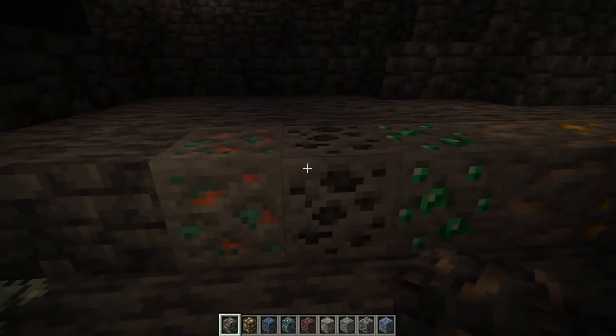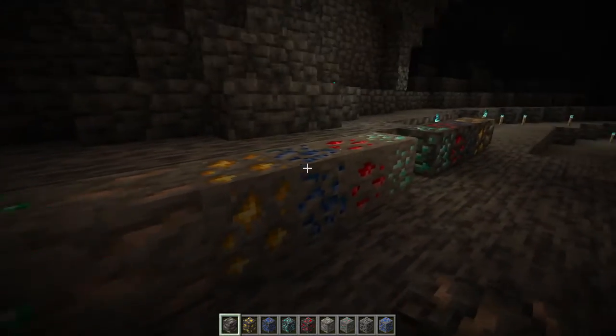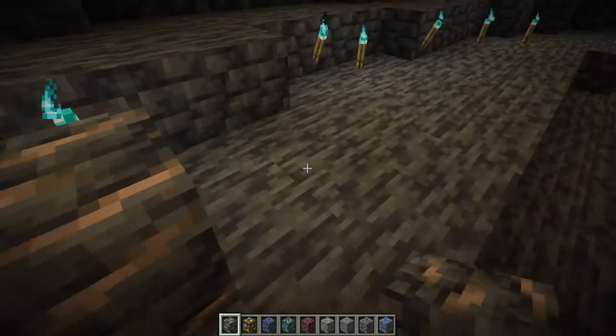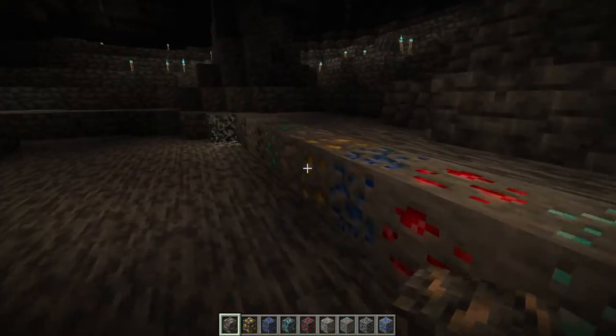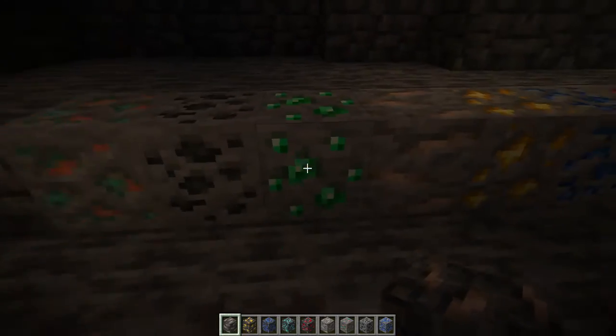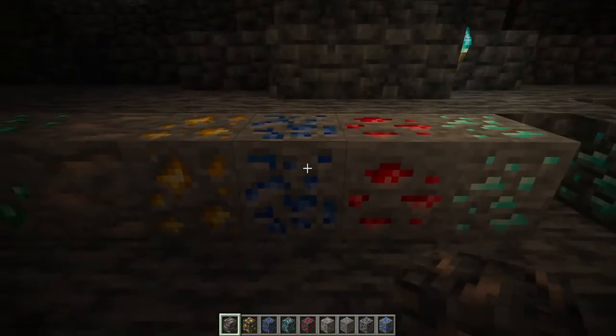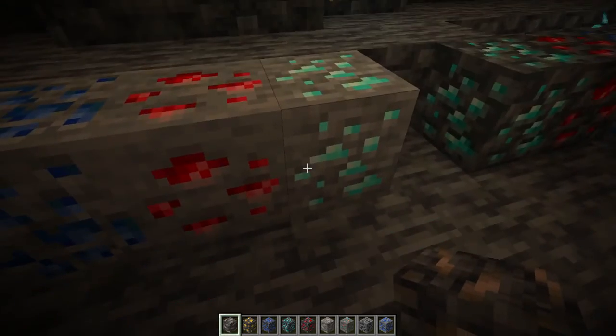We've got copper, coal, and emerald. The reason why these three are first is because they do not have a brand new deep slate version. They will probably get that in a later snapshot, so keep an eye out for that. Now we've got iron, gold, lapis, redstone, and diamond.